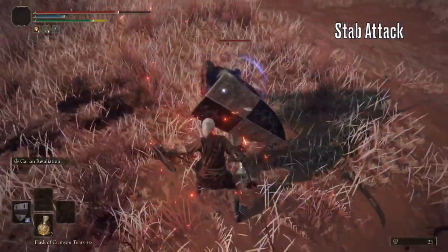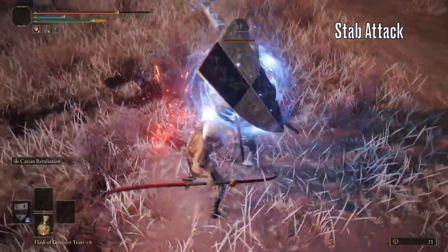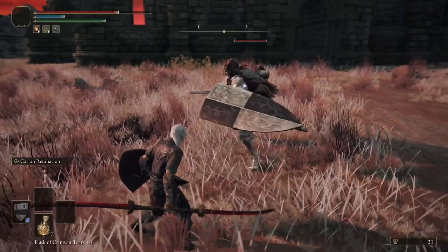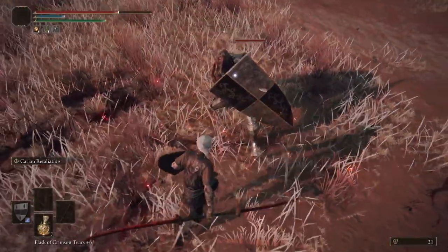Now for his stab attack. This one's actually pretty hard to get used to the timing of — it's quite easy to misjudge. You want to parry here, at the point where you see his body first begin to move towards you.